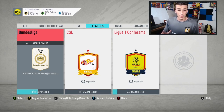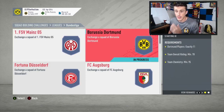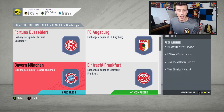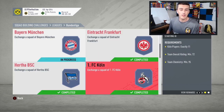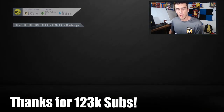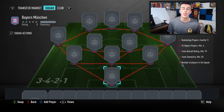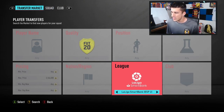The idea behind it: when we saw the Bundesliga league SBC drop, you saw Mainz needed 11 players, Dortmund needed 11, Düsseldorf 11, Augsburg 11. But Bayern Munich only needed six Bayern players and 11 Bundesliga — meaning five Bundesliga players didn't have to be from Bayern, which we had never seen before. Because of this, all Bayern Munich players skyrocketed in price — left backs, strikers, goalies, center mids — pretty evenly.